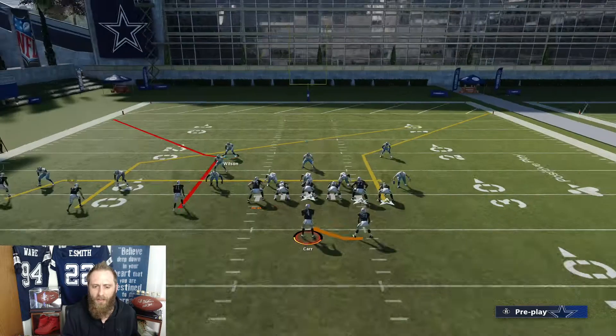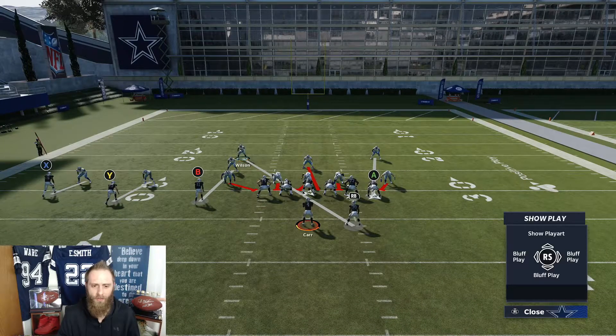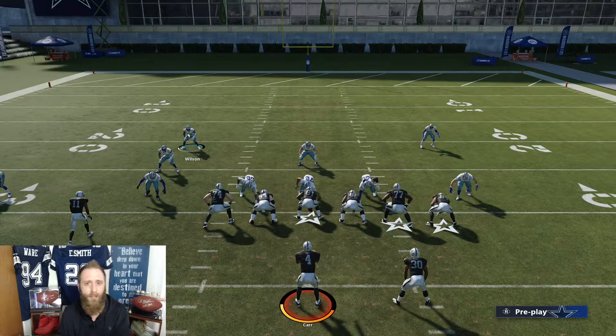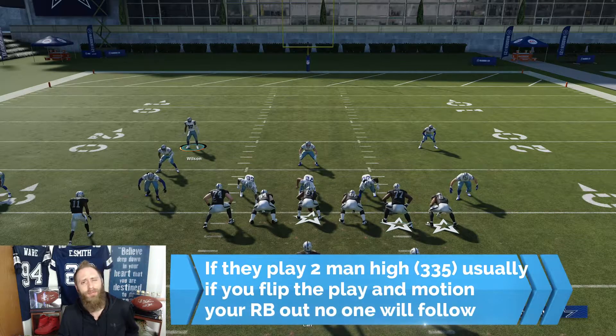Other potential deficiencies: this guy is manned up on the running back, which is problematic. If they're matched up by default, he won't necessarily follow the running back, so you might be able to motion the running back out on a quick out and throw it out there, or force the user to jump over — creating some real problems. There are a lot of little issues right now with this coverage.